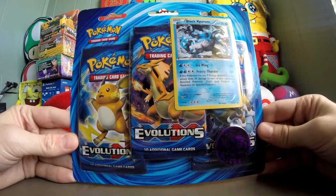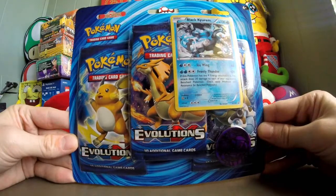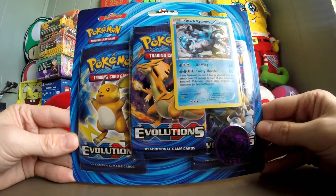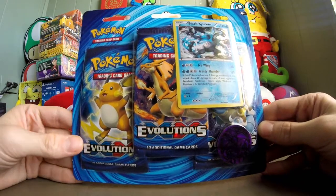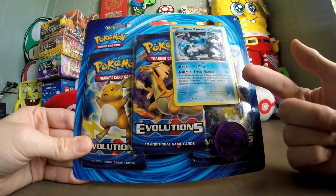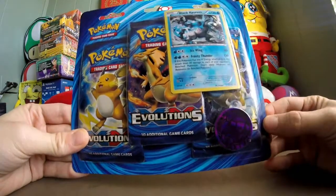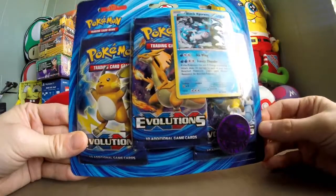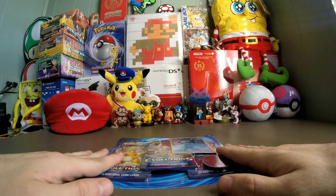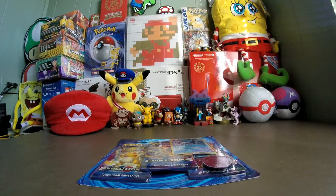Welcome back to some more trading card openings. I have another Pokemon TCG XY Evolutions Blister Pack. Inside you get three XY Evolutions Booster Packs, and what's different from the last one I did is that it comes with a Black Kyurem Foil promo card instead of the Breaksin one. The coin I have this time is a purple foiled Genesect coin. Very cool. Let's see if we can get any more of these good classic cards ranging from full arts and secret rares. Let's do this.